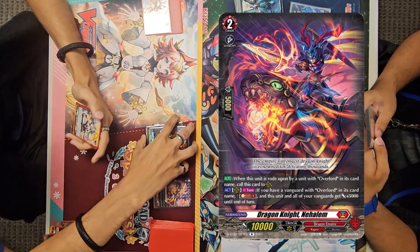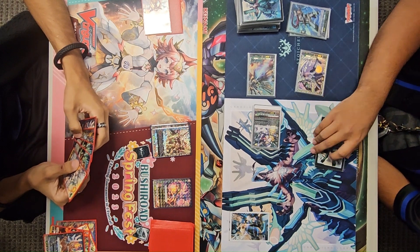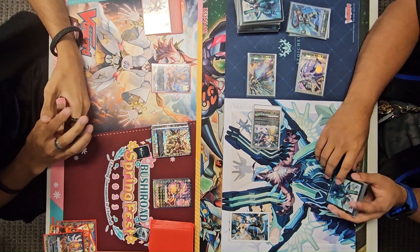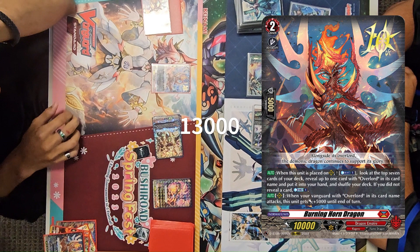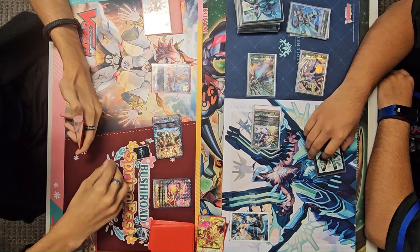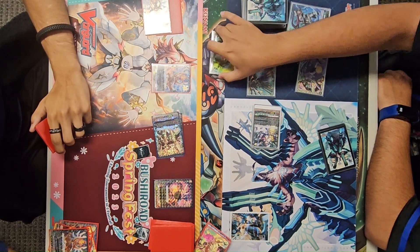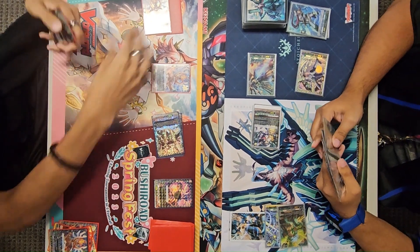That Grade 2 is the card that puts the Overlord into your soul. Because we guarded with it and discarded the original Overlord for Ride Deck a few turns back, we're actually going to lose a drive from this first Overlord swing. Calling down the Burning Horn, not actually using its skill, because we obviously need a Counter Blast for the end. Hitting into a Critical Trigger off this first swing, I'm going to be taking it, getting a Defensive Trigger of my own, as well as a PG going to the Damage Zone, which is not great. But my opponent did just push 2 damage.